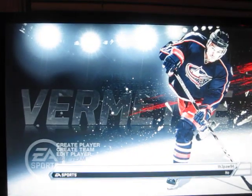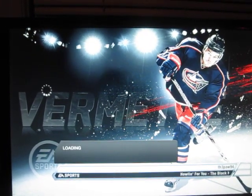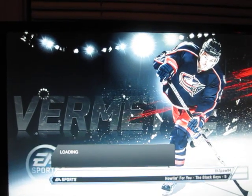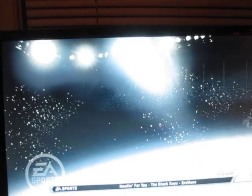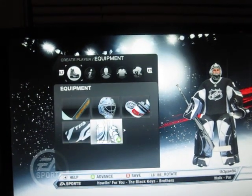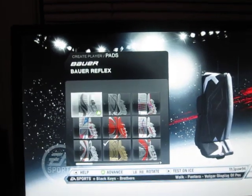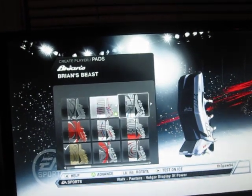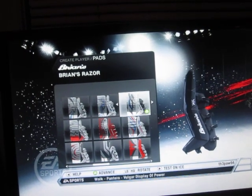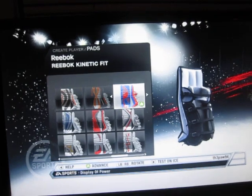As for Create a Player, we're going to go over the goalie gear real quick. For goalies, you have all these different new things. You've got the Bauer Reflex, the Bauer Supreme 100, the Brian's Beast, Brian's Focus, Brian's G-Force, Brian's Razor, Coho 700, Coho 900, Reebok Kinetic Fit.